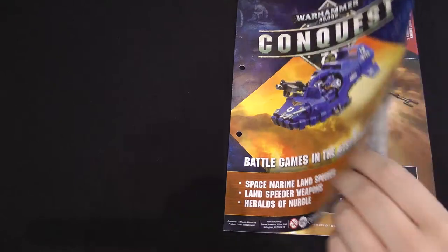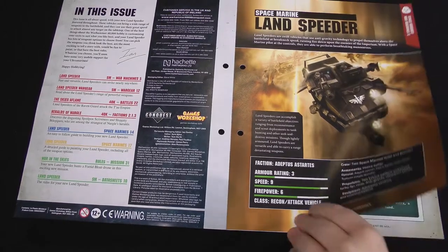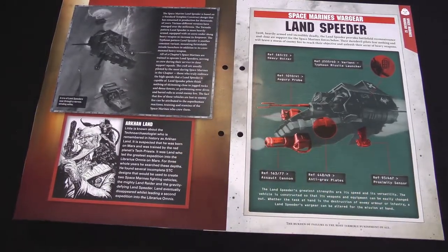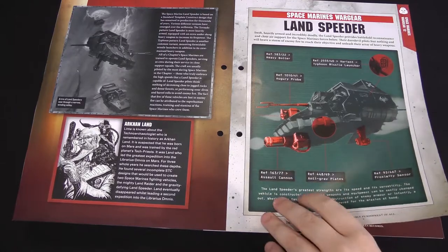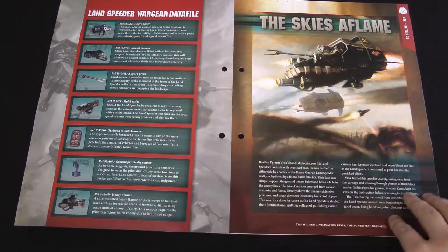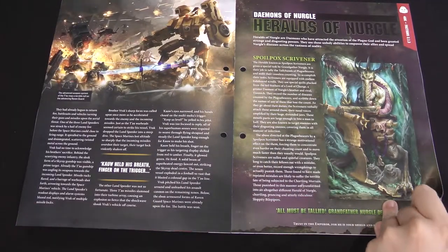As we head into this issue, first off we have some background on the Landspeeder itself. As you can see, it's a fast attack recon vehicle, quite lightly armoured but with a decent amount of firepower. The reason it's called the Landspeeder is because the template for it was discovered by a man called Arkhan Land. The same goes for the Land Raider. You've got a cross section explaining the different parts, the probes and various equipment, and the weapon options. You get a fair choice of weapons, and there's fiction about a Landspeeder crew going up against the Tau.